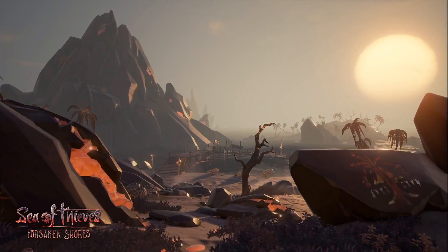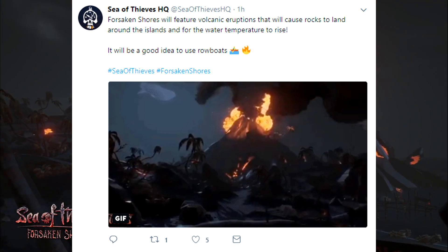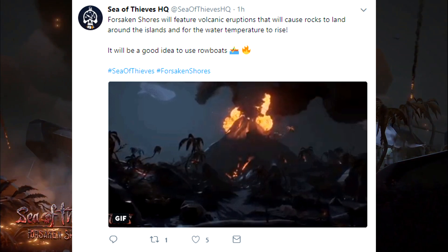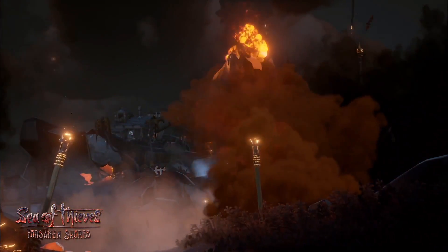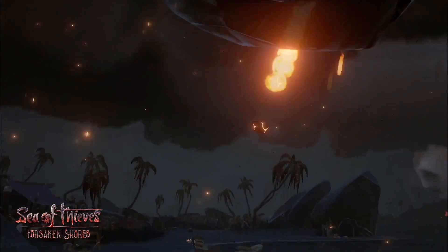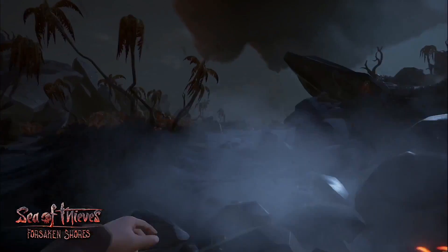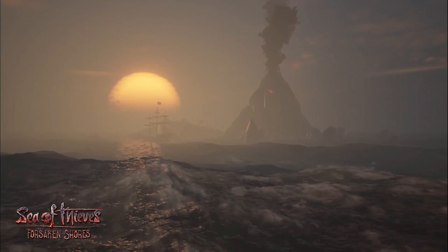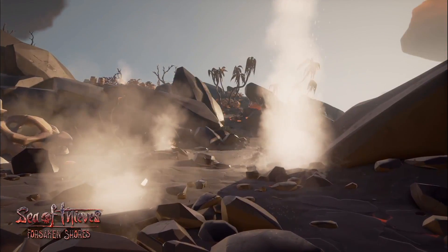First up, the Forsaken Shores will actually feature volcanic eruptions that will cause rocks to land around the islands and for water temperatures to rise. It would be pretty awesome to use rowboats when it comes to this. It sounds similar to the lightning mechanic where it can actually hit and damage you. It's a really good change — something that should have been added. I personally think it'll be great to see how this affects gameplay and what disadvantages we'll face when the temperatures are rising.